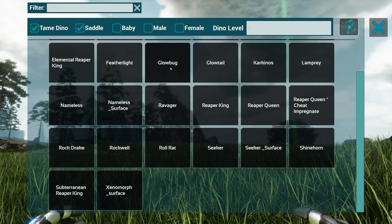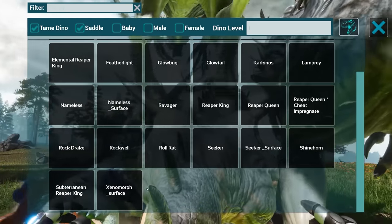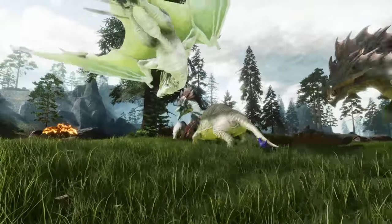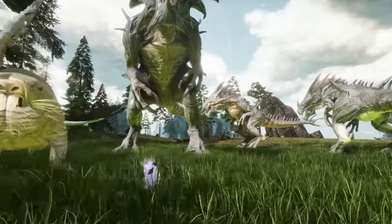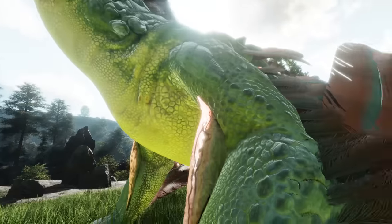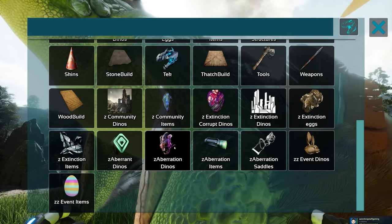Aberration dinos - let's see what we can get, let's throw them all in. We might break the game! All the different types of reapers, roll rat - might have just angered everything. Rock drakes, people - we can use these. Of course, we want to see if we can definitely use them as intended. Let's see if we can spawn in aberration saddles.